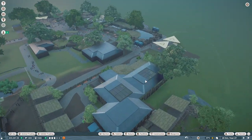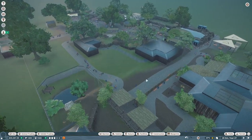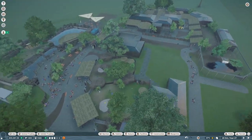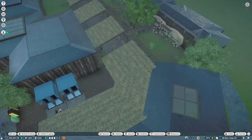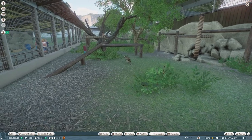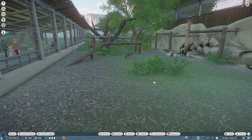I want to do another inside enclosure for the aardvarks because we can use one-way glass and they won't freak out as much. Maybe we make a continuation of these buildings and have a walk-through area for the aardvarks — let me know what you think. But for now let's take a look at our beautiful clouded leopards. Thank you so much for watching — if you enjoyed, please leave a like. I'll see you in the next one, bye!